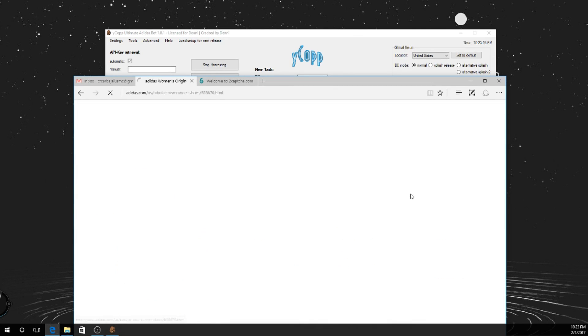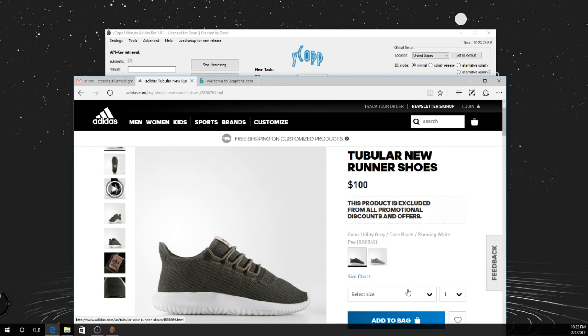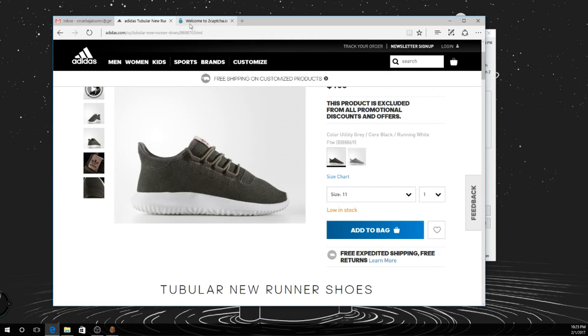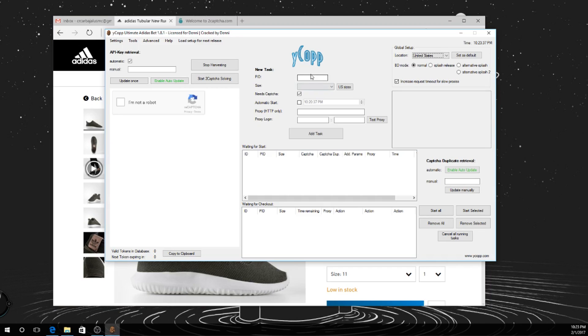The tubulars are sold out. Whatever — let's go with this one. BB 869, alright. This goes in the PID field.